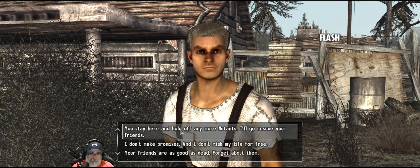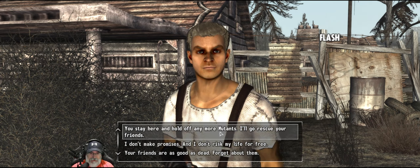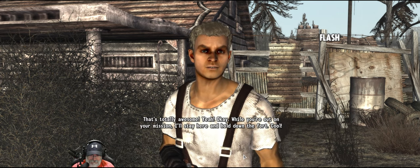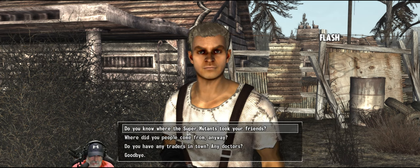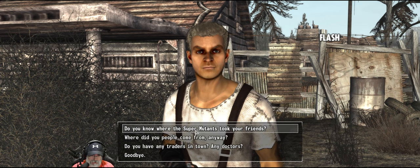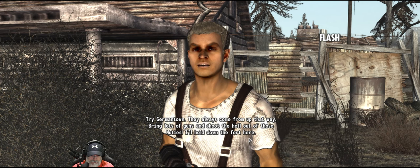We're going to do it - let's tell them we'll do it on our own time frame. 'That's totally awesome!' You stay here and hold down the fort. Cool. 'Okay, where'd they take them? Try Germantown - they always come up from that way. Bring lots of guns and shoot the hell out of those muties!' Germantown, right. Completed - ask the people of Big Town about their captured friends.